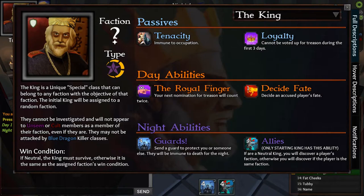Let's go to the day abilities. I have 'Royal Finger' — your next nomination for treason will count twice, which is a very powerful ability. I also have 'Decide Fate' which lets me pardon anyone I want, one time per day. Notice the difference between the infinity symbol, meaning unlimited uses, and the one symbol, meaning only one use. For the night ability, I have 'Guard' to protect somebody and 'Allies' which lets me figure out who my allies are.